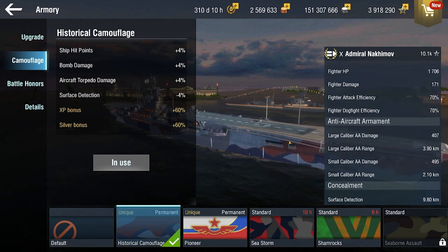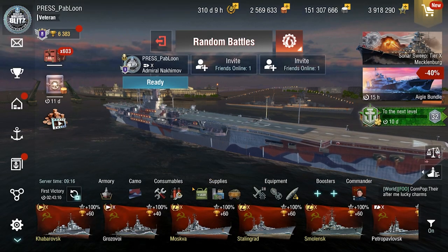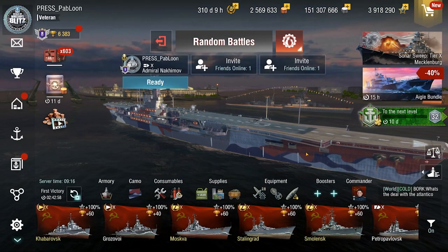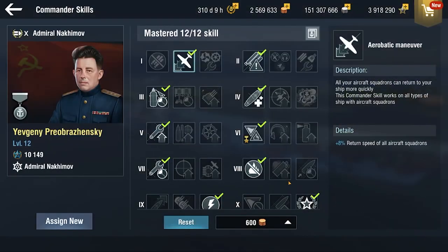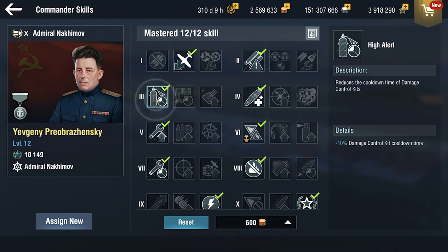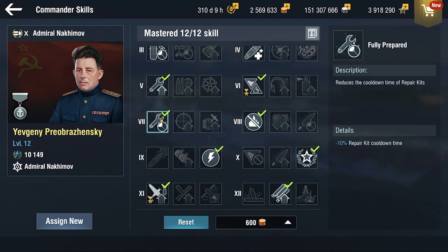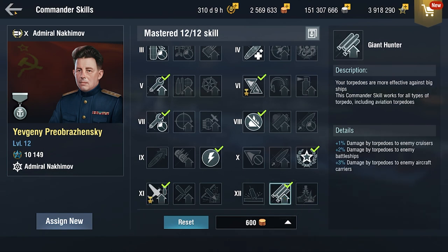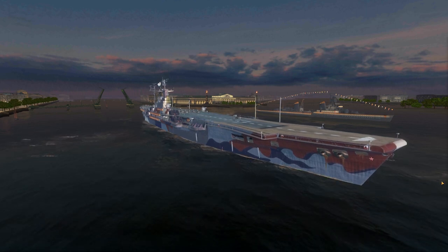The core gimmick: if you lose a squadron, you get them back 50% faster. I went with Carrier Mod 3 for capacity, plus AA and detection upgrades. We have a special new elite commander for Soviet CVs — Evgeny Preobrazhenskiy — with aerobatic maneuver, torpedo alert, high alert, victorious charge, survivalist, exploit weakness plus, fully prepared, extinguisher, demolition expert, honor seeker, Dauntless dive plus — which probably makes the bombs efficient — and giant hunter.